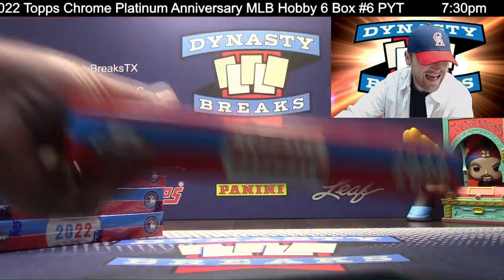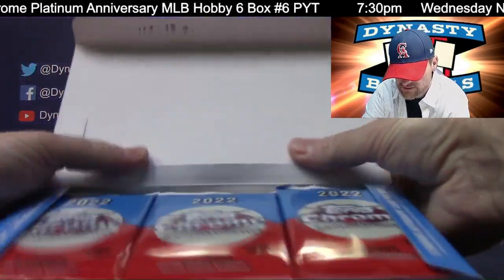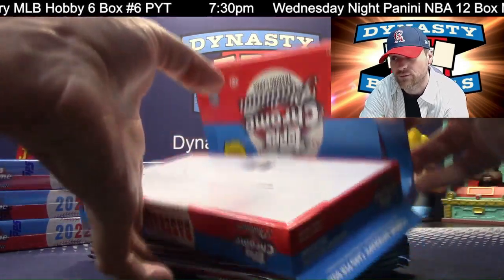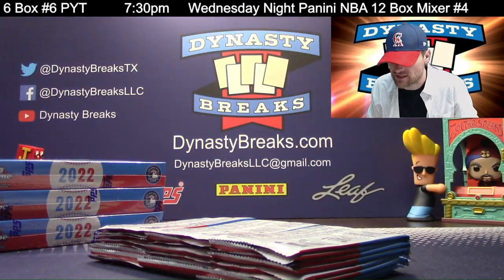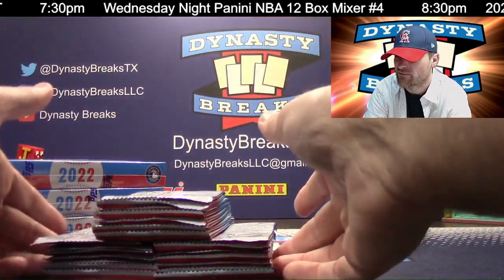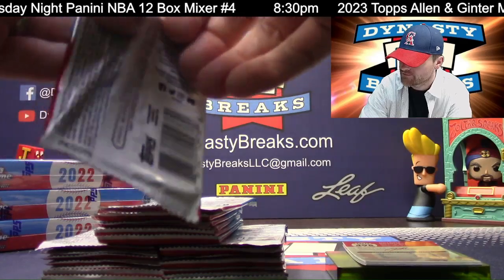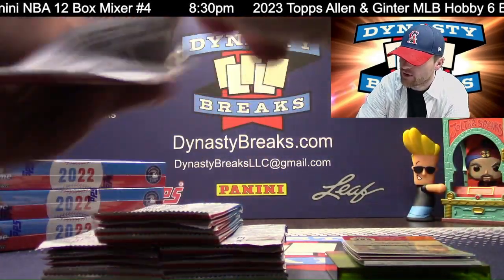How many spots left in basketball? Up next. And then we're going to have a breaking marathon after basketball — it is going to be a long break, about 30 minutes. We're going to draft teams, Alan Ginner style — everybody picks two teams, fantasy draft style. Then we're going to open six boxes of Allen & Ginter, which takes about an hour. 18 left in basketball — jump in, guys. It's a lot of boxes, a lot of fun. All cards ship.